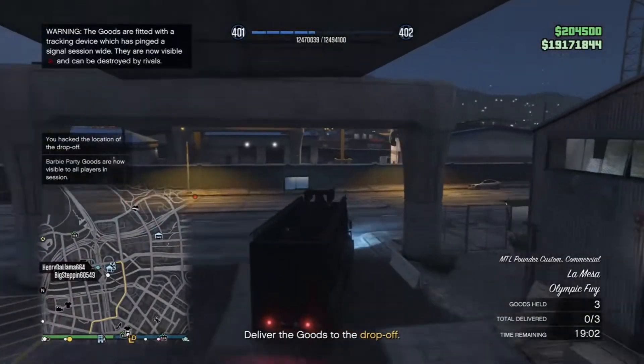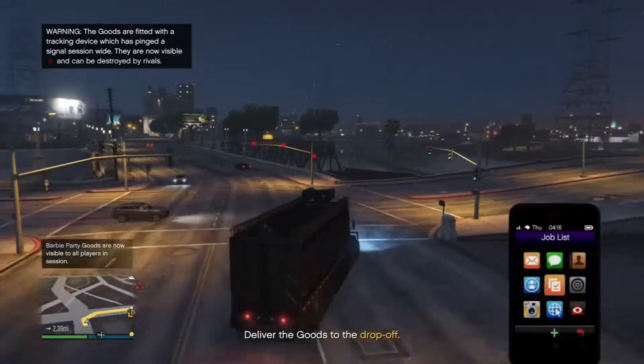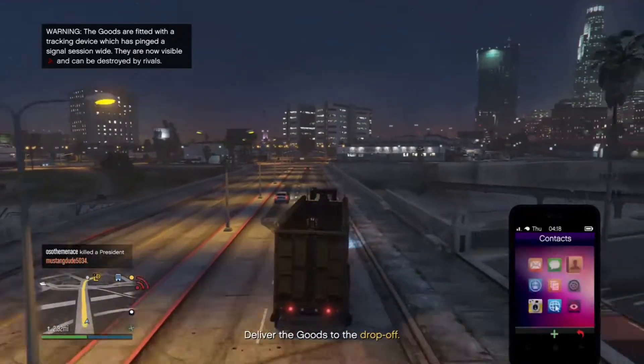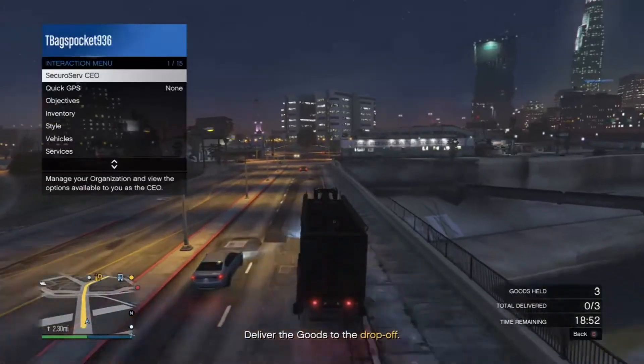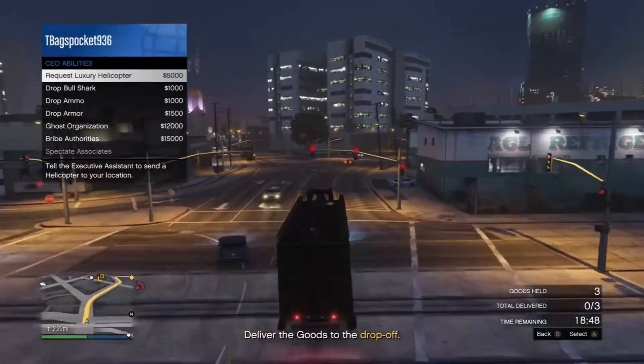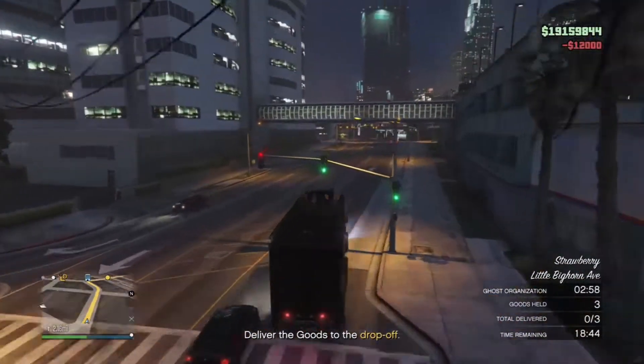The problem with this vehicle, the Phantom, is that it gets stuck very easily. And if you get stuck while carrying all those goods, you will lose the mission and all the profits in your warehouse. Since I am a CEO, the best thing to do is pay the $12,000 for ghost organization, which will prevent any other players from detecting you and hunting you down.